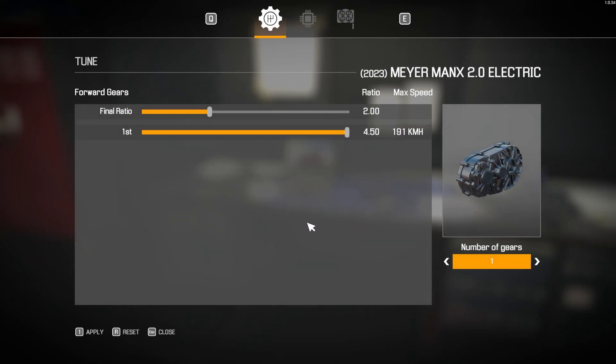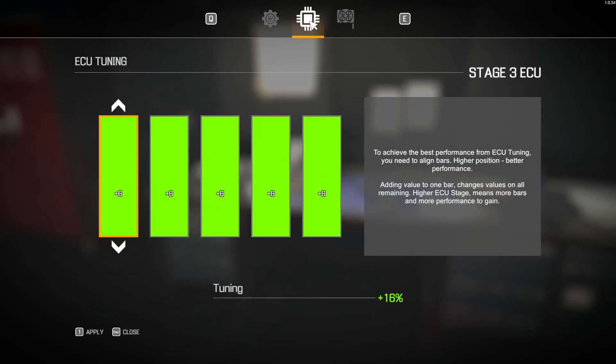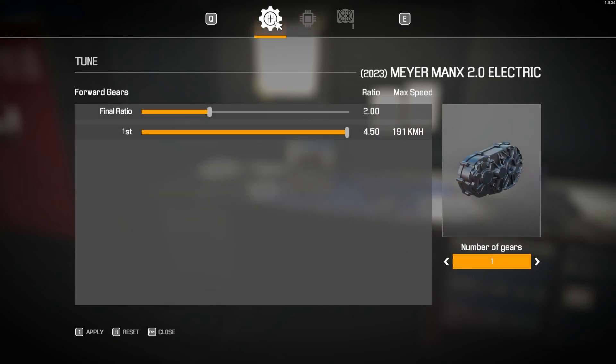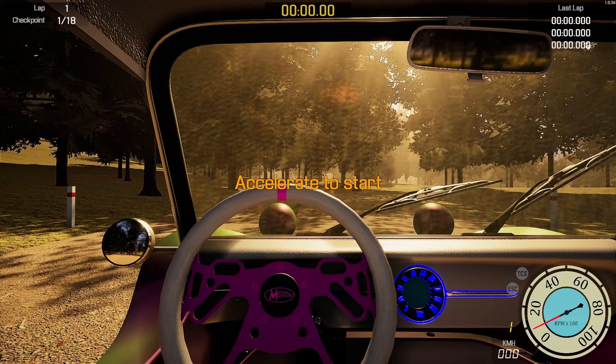Here's the electric gearbox setup: very minimal changes — moved from gear ratio one to two to give a tiny bit more acceleration, slightly lower top speed. Could be adjusted if you want. The ECU is fully tuned to stage 16 — there's a link in the description on how to do that easily. Now let's get this beautiful little beach buggy onto the gravel track.